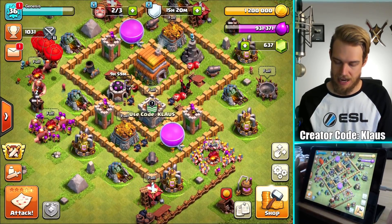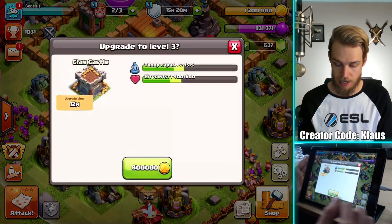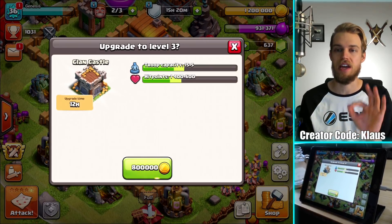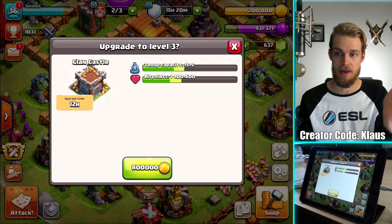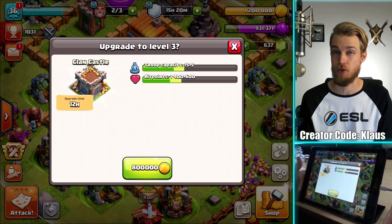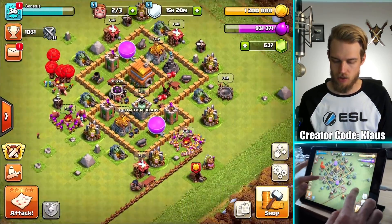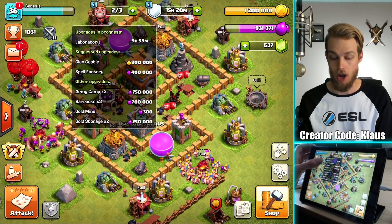Now, the next step would be considering something like maybe the Clan Castle. Can I upgrade that? I can. That's a major thing because now I can hold a capacity of 20, not just 15. So that makes a huge difference. I can bring an extra balloon, an extra hog rider, or a dragon. I'm pretty sure dragons are 20, so we can actually start throwing dragons in our Clan Castle. It's a big-time upgrade. And what else? Is there anything else that's a super high priority? The Spell Factory — obvious, hello.